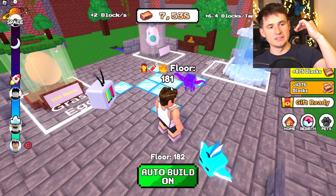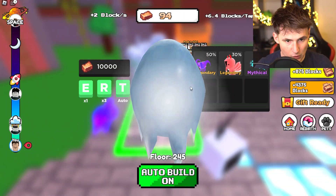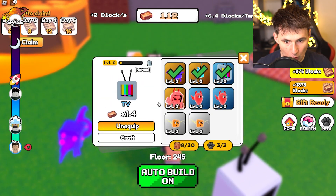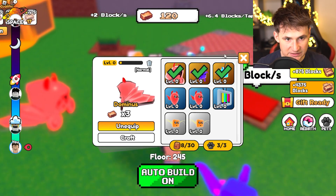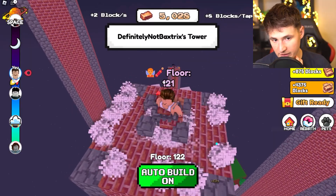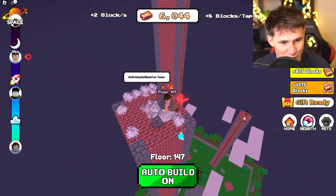Rank one has 46,000 blocks — that's not bad, but not great either. Come on, open up Dominus Prime! Let's go! Oh my god, that is a beast — that is a true beast. So if we equip this we get eight blocks per tap. Let's go! We are getting about three floors every second — excuse me sir, coming through.